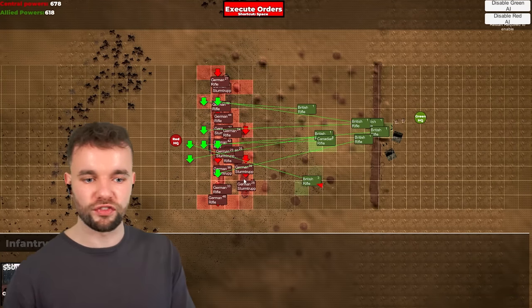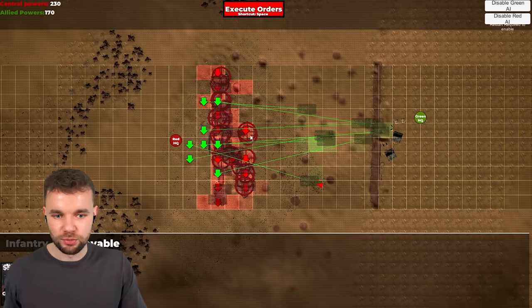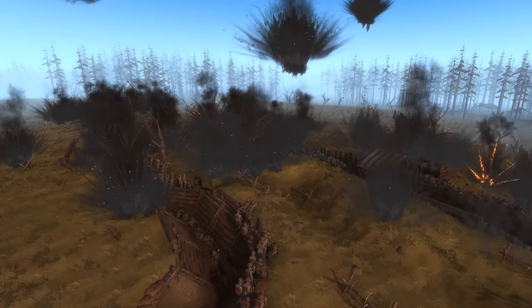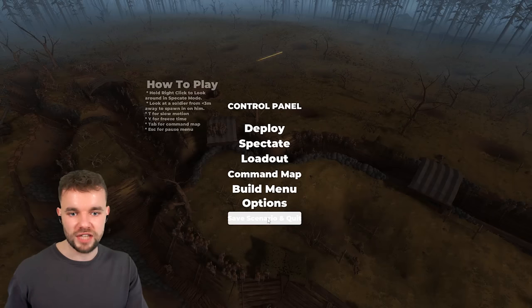Let's soften the Germans up. Let's pause the battle and call in a bunch of artillery on every single square here — about 20 artillery strikes. Oh my god, it does a lot of damage! Some of them are exploding in the sky and the game is a little bit confused with the amount of artillery I've spawned in here. Let's save and quit.